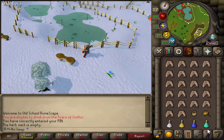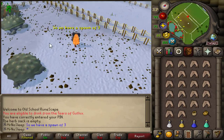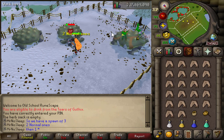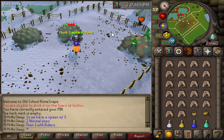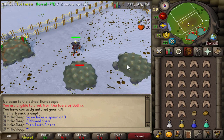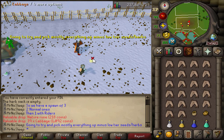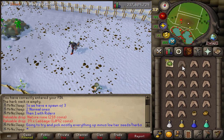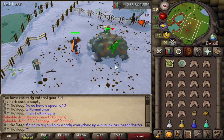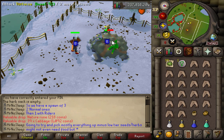These tortoises can be found northwest of the Grand Tree in the Tree Gnome Stronghold, just north of the swamp. You can also find Trainer Gnackleping there, as he is in charge of their combat development. For this video I was killing two normal ones that are both combat level 79, and then moving on to the tortoise with riders, which is level 92.